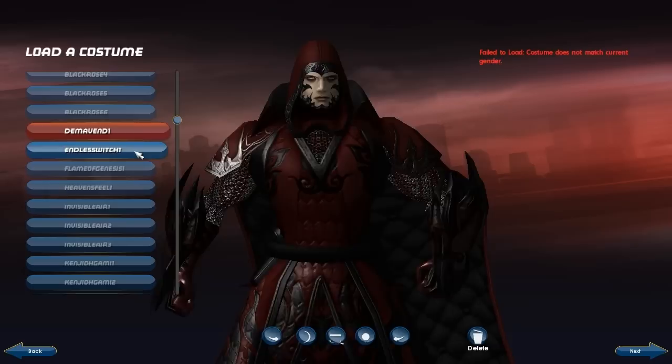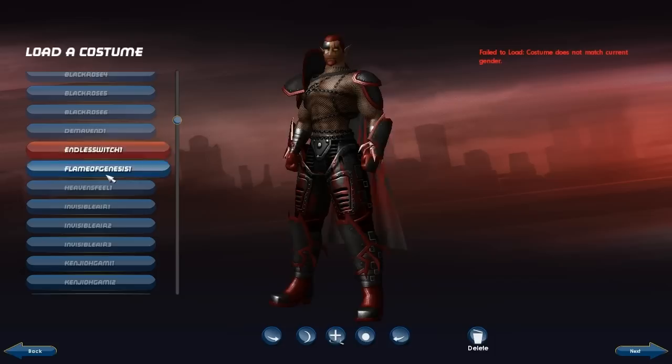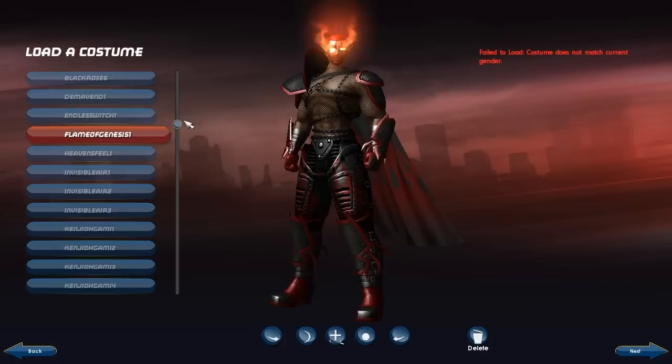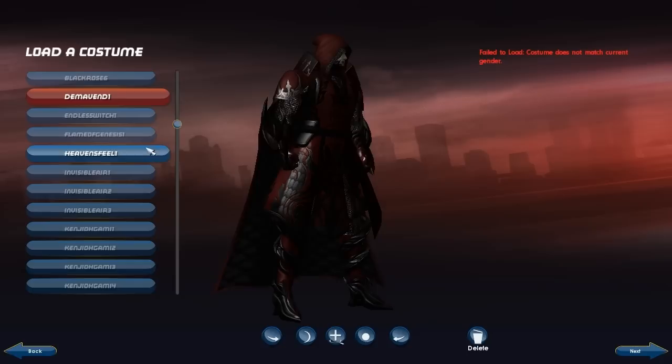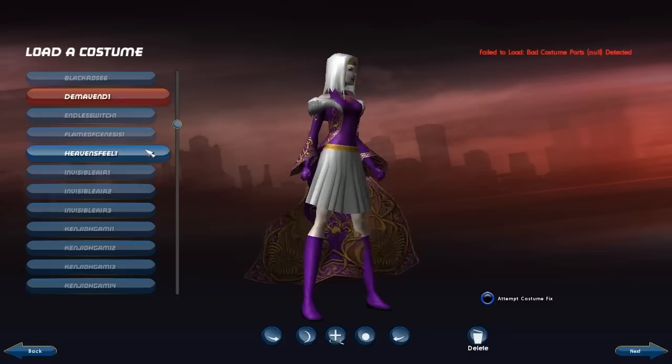Here we have the Endless Witch, a character based off the Umineko franchise — Beatrice, not Beatrist. Beatrice is gonna have a tryst — anyway, that was a terrible joke. Flame of Genesis, Heaven's Feel — those two characters have character videos. Endless Witch and Dim of End are in the All the Rest video — actually, Dim of End doesn't have one, but he's in All the Rest. Heaven's Feel is in there too. Flame of Genesis had his own video, and so did Beatrice.